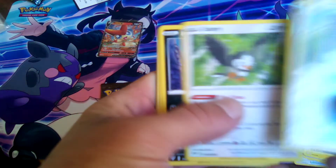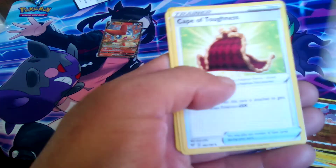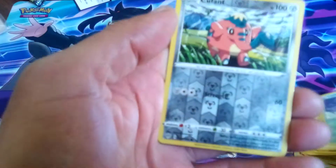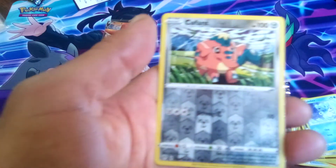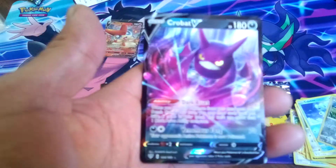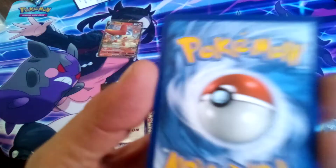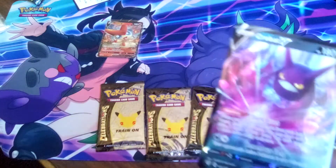So we got an Aaron, Starly, Perlion, Marine, a Colorless Energy, a Trainer Card, a Flaffy, and a Cuffin as a Reverse Holo. For our second pack magic out of Darkness Ablaze, we get a Crobat V looking sharp and nice. Oh my God — Darkness Ablaze coming through with second pack magic, you guys! That's what I'm talking about.